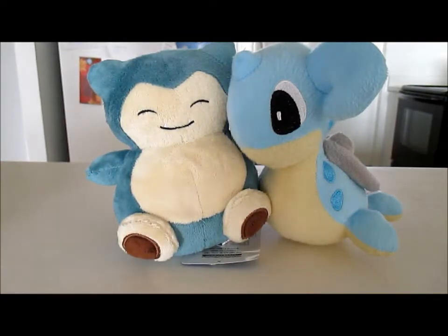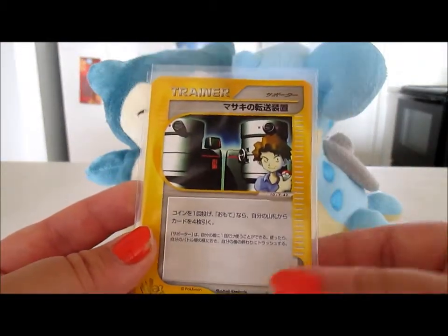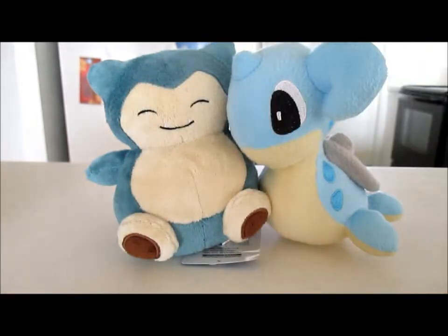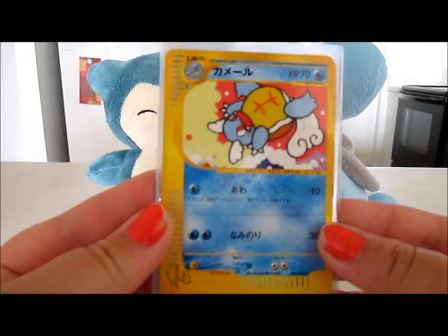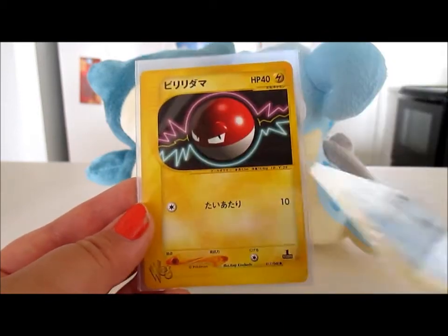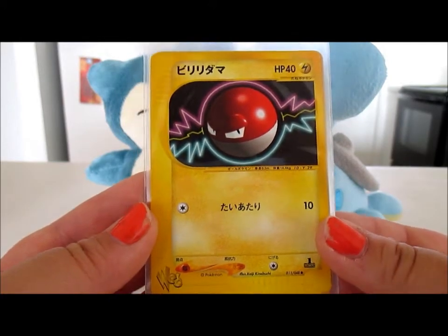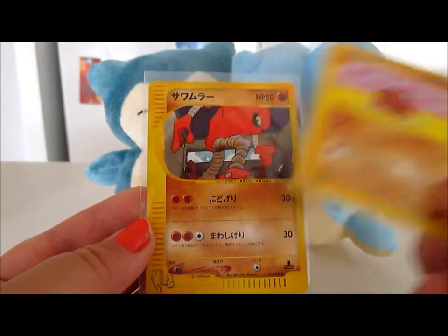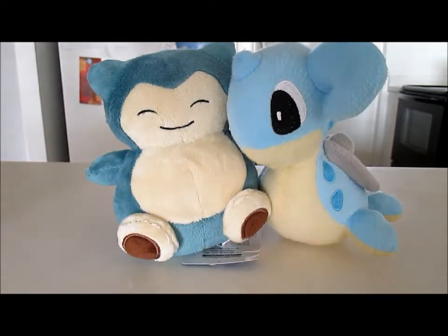I got Bill here — first edition — and a Pokedex Pokénav first edition as well. I also got a Wartortle, a Marill, a Voltorb which is also first edition, an awesome Diglett first edition, and a Hitmonlee first edition. I couldn't believe how cheaply I ended up getting these guys because they're worth quite a bit of money.